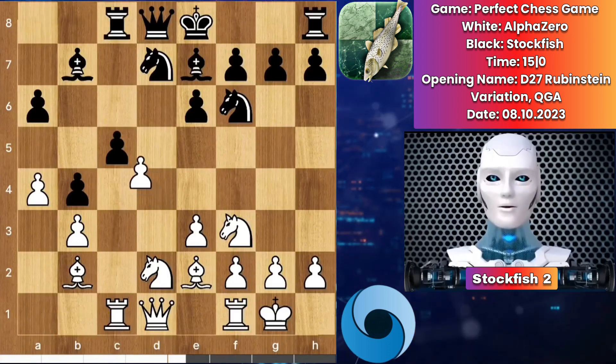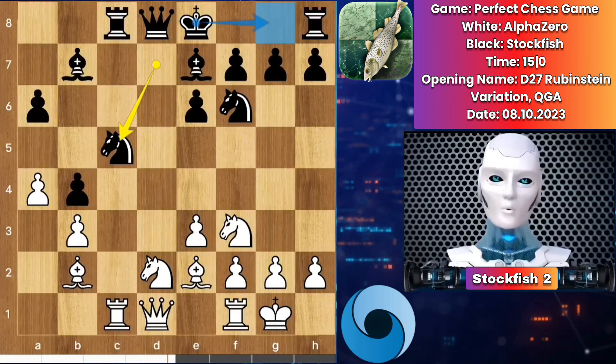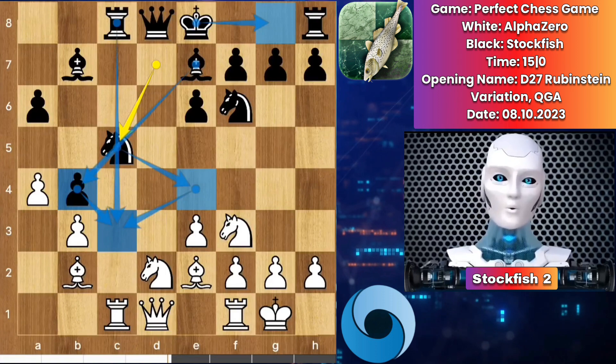Rook comes to c1, rook goes to c8, d captured pawn, knight captures pawn. I want to play like this - knight here, then knight c3. There are many supports for my knight: rook and bishop.